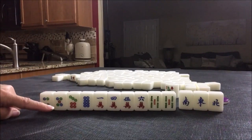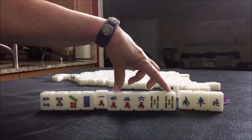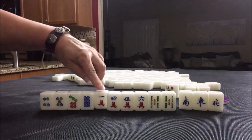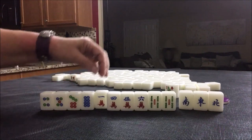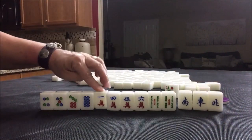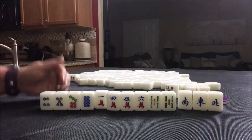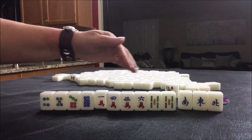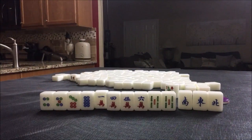We could also discard this, because here we have all simples — all two through eight, no terminals, which are ones and nines. That's another scoring element. All simples is number 68, that's two fawn. I think that's what I would do here: discard the honors and the terminal, go for all simples, four-five-six, mixed triple chow. We need more tiles though — more number tiles, two through eight. So I would just hoard them.